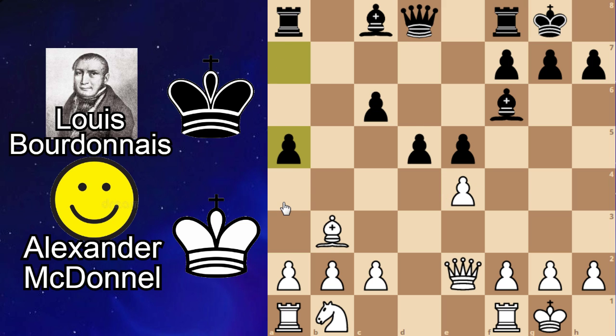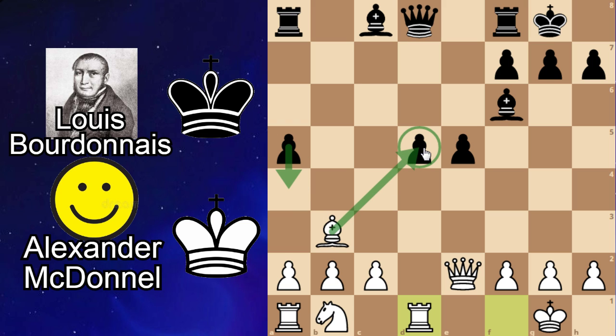Instead we see a5, trying to trap the bishop. If he plays a5, bishop c4 — we still have a square for our bishop. Cxd4 and rook d1 attacking this pawn. So if he plays a5, we'll take this with our bishop. So we see d4, removing the pawn from attack and no longer threatening a5 because our bishop still has c4. And we see c4 here.